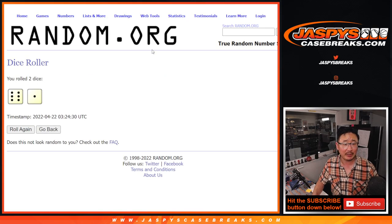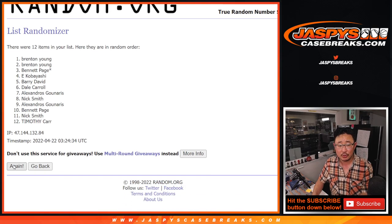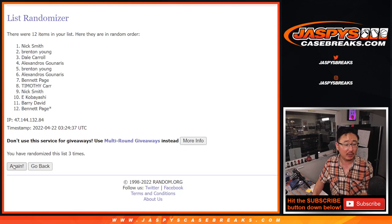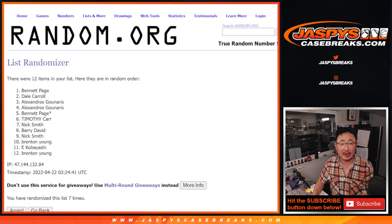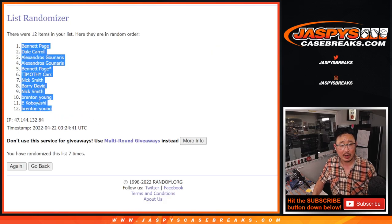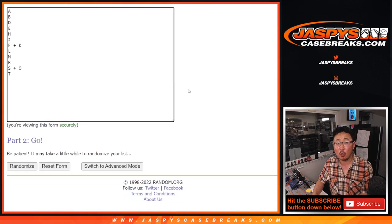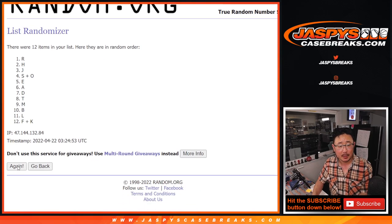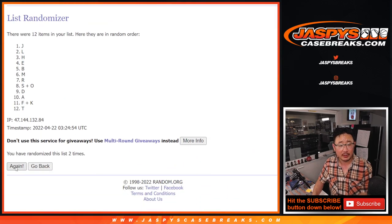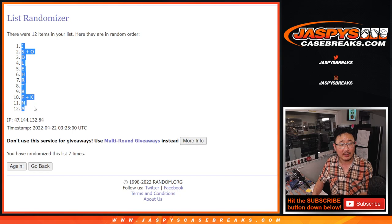Let's roll it and randomize names and letters. Six and a one, seven times. Good luck. One, two, three, four, five, six, and seventh and final time. Bennett down to Brenton. Six and a one, seven times for the letters. One, two, three, four, five, six, and seventh and final time. J down to A.